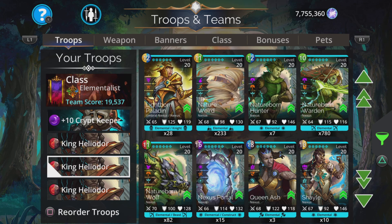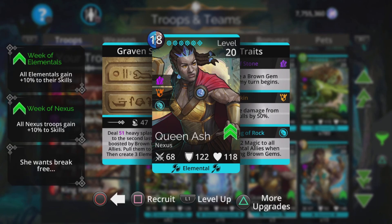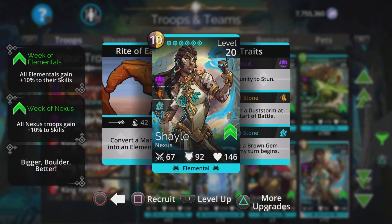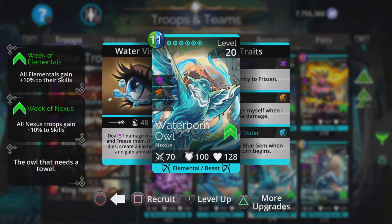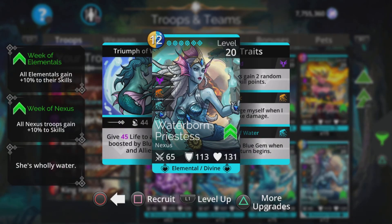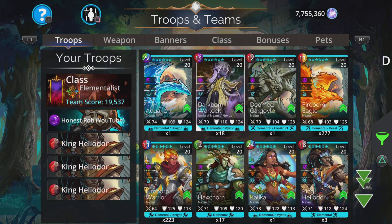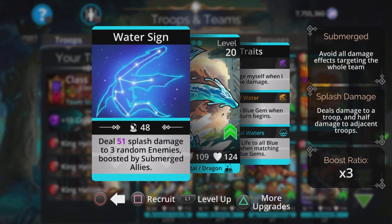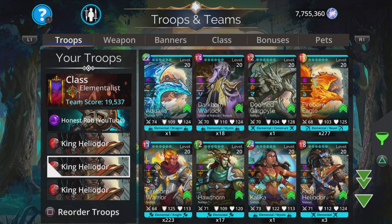Make sure you match each Elemental to their type — King Heliodor is Earth type and creates a brown gem when your turn begins, as does Queen Ash with her third trait. Other Elementals create green or blue gems instead — like Water types that create a blue gem when their turn begins, such as the Waterborne Priestess. By matching those types of Elemental up, you create more of the same colour every single turn, giving you a much better chance of charging your team's mana quickly. Aquaria and Kalika will also be good options here.